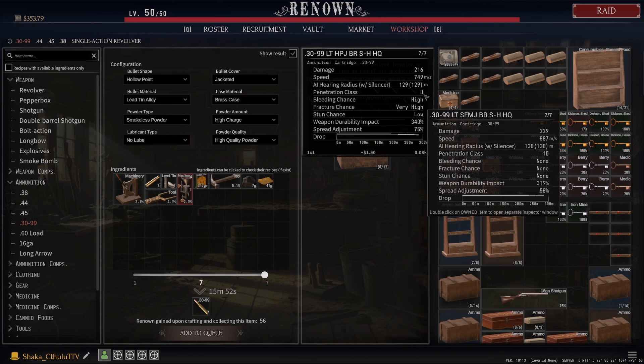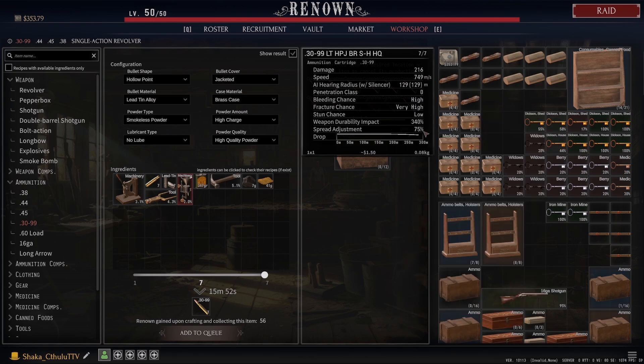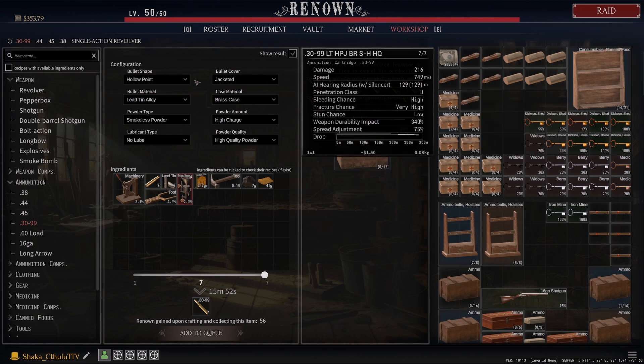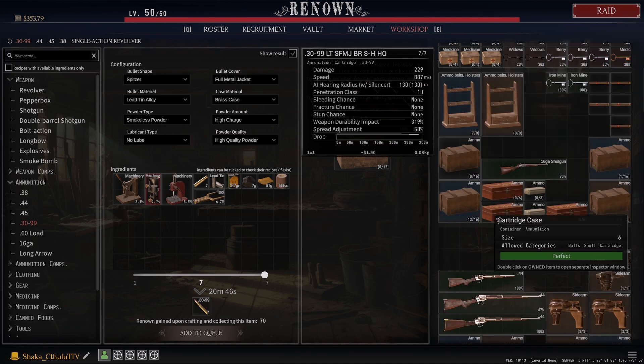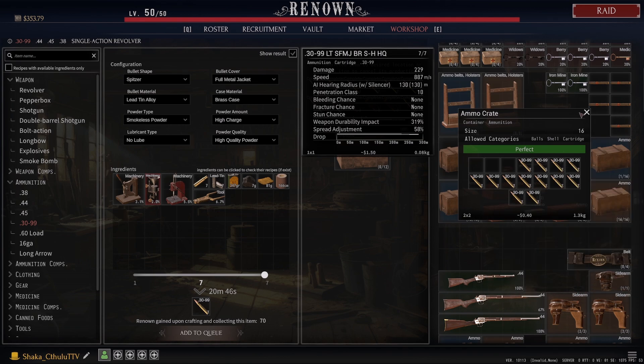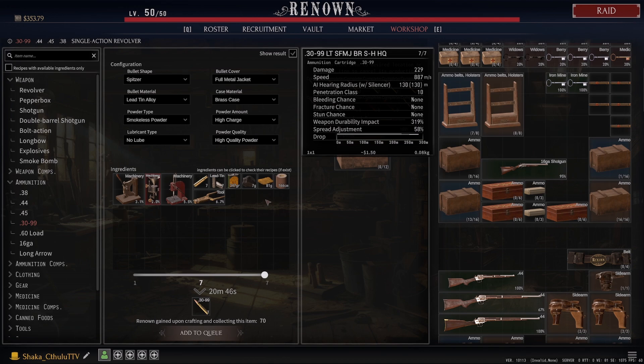With hollow point we're going to have a spread adjustment that's a little bit different — not too much difference in the other attributes. I still always suggest getting the spitzer bullet molding tool and sandpaper — always try to find those because they're going to be a big bottleneck, especially since you're using up 166 centimeters of sandpaper every time you craft seven. I definitely appreciate the finer things in life and I'm always striving toward getting more of the better ammo.